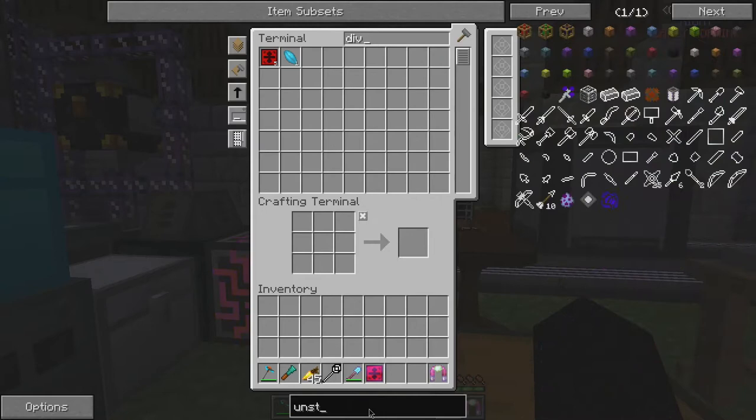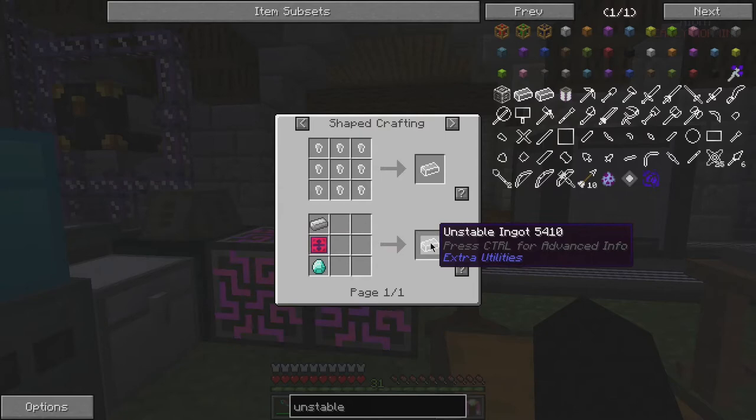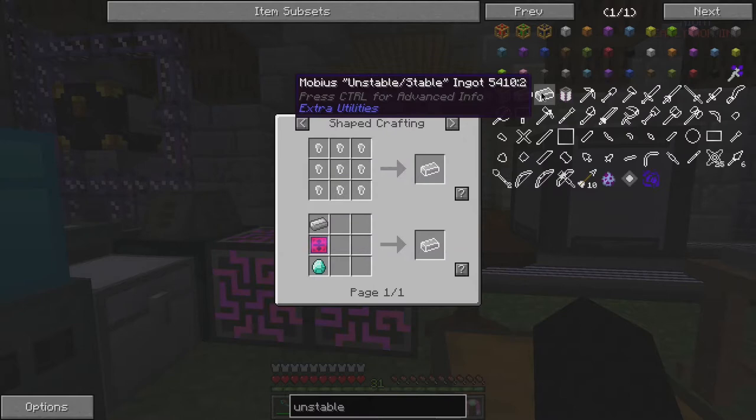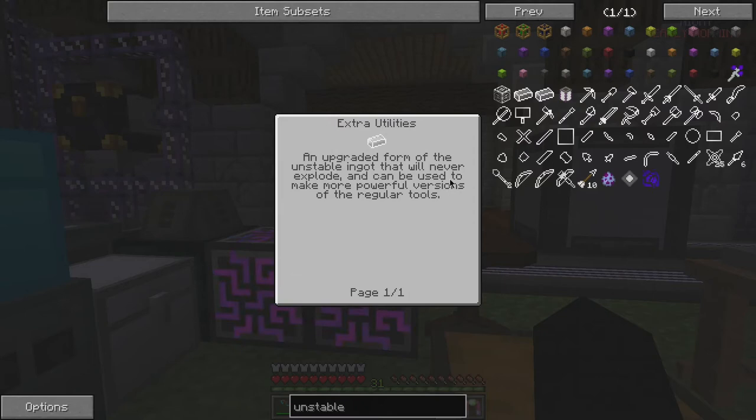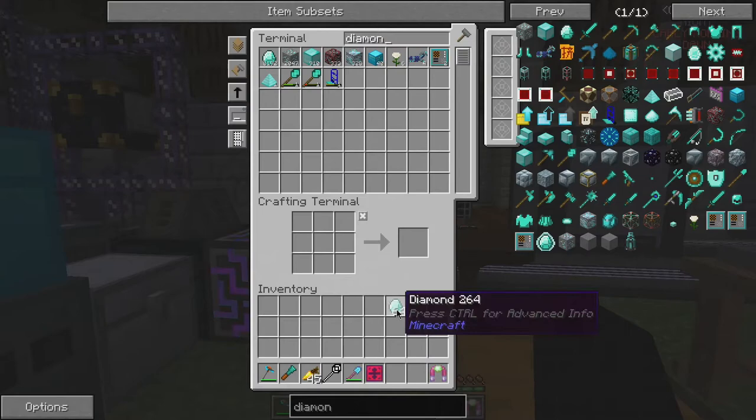Now we have the division sigil, which lets us make unstable ingots. These are iron divided by diamond — that's literally what the recipe is telling us. There's also an upgraded form of the unstable ingot that will never explode and can be used to make more powerful versions of regular tools.